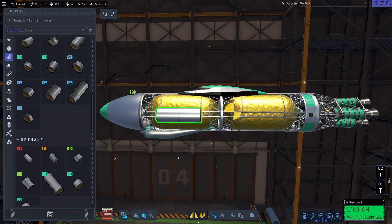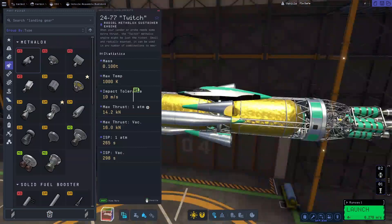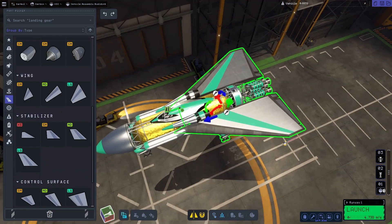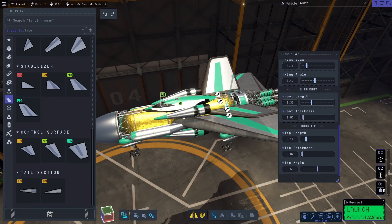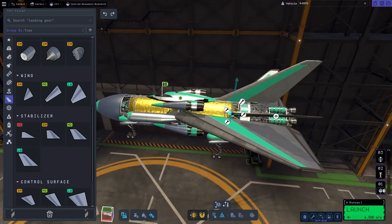In KSP-1, the engine types share the same fuel type, liquid fuel. KSP-2 has different fuel types for chemical engines, which is methane, and nuclear engines, which are more efficient but require hydrogen fuel. Today we'll use methane for atmospheric engines, and hydrogen for our nuclear engines in space.